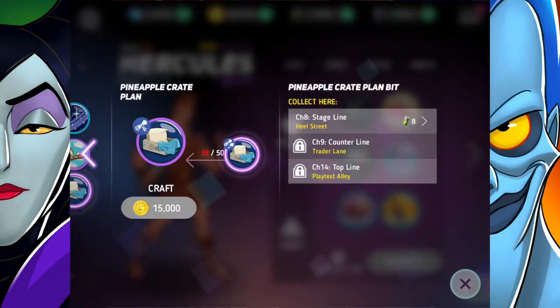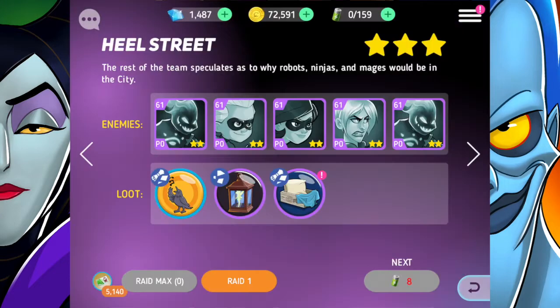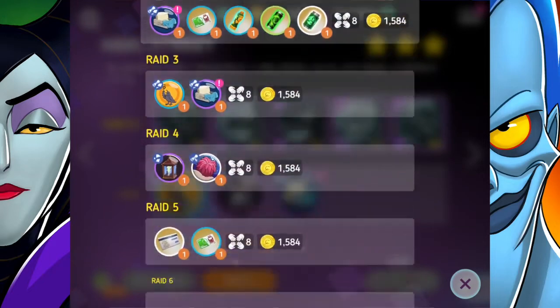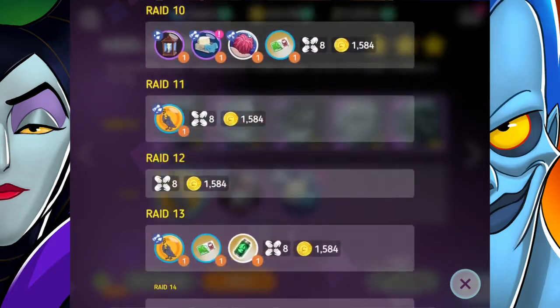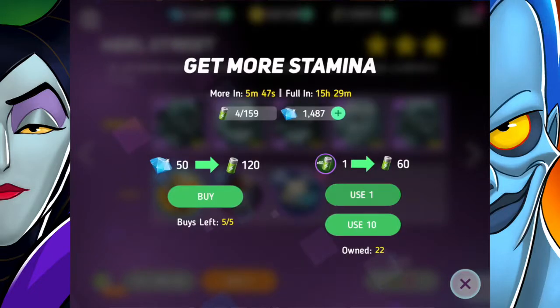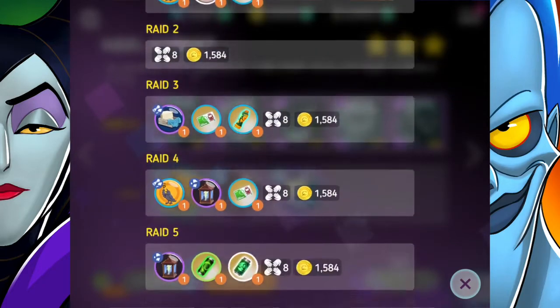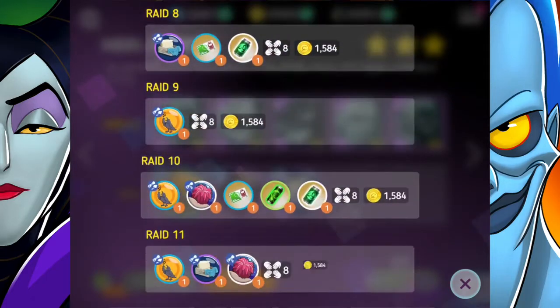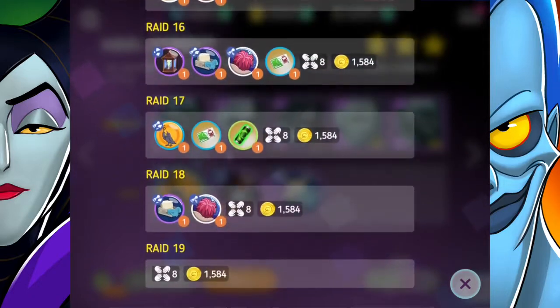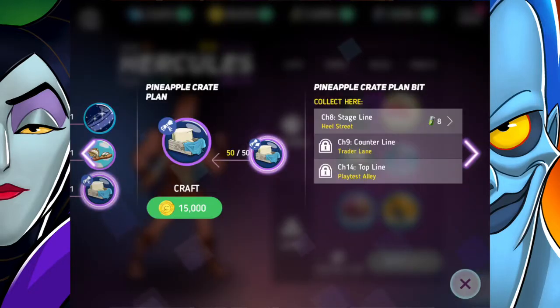How many more do we need now? We still need 12 more — that's craziness! Two, three, four, five, six — yay, stamina — seven, eight, nine, ten, eleven, twelve. Okay, so that should be it now — it's exactly 50.